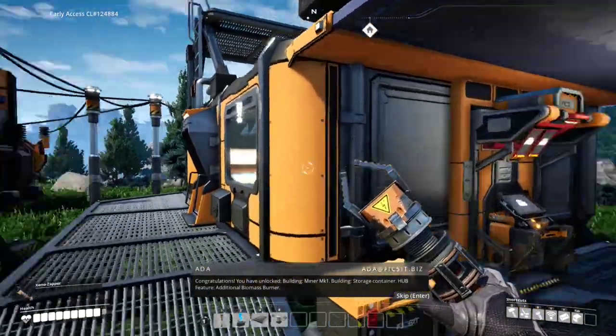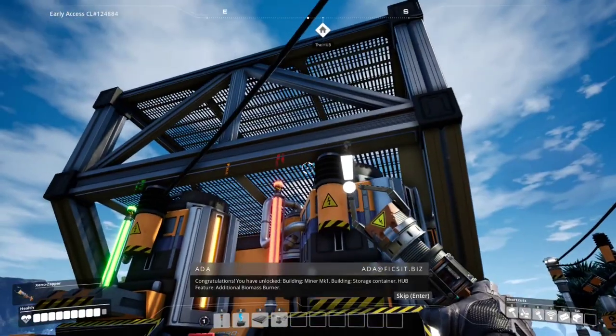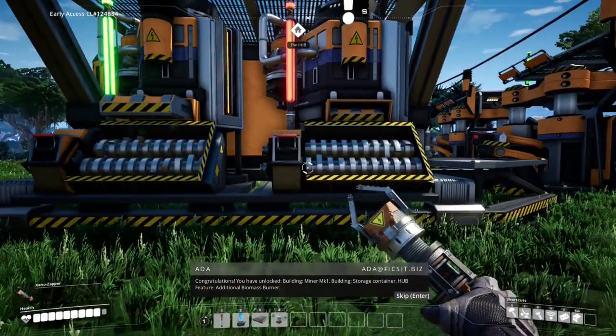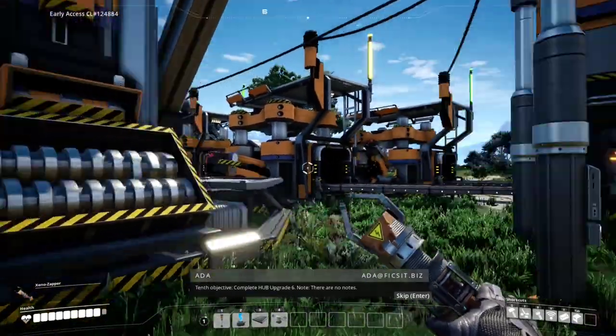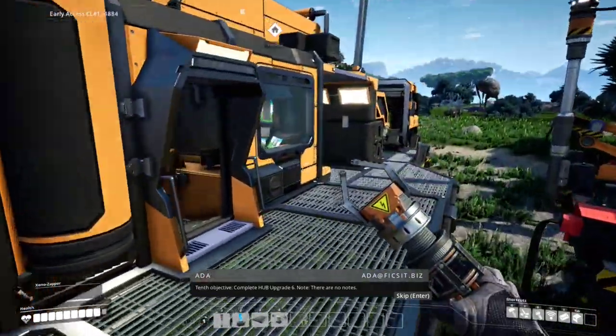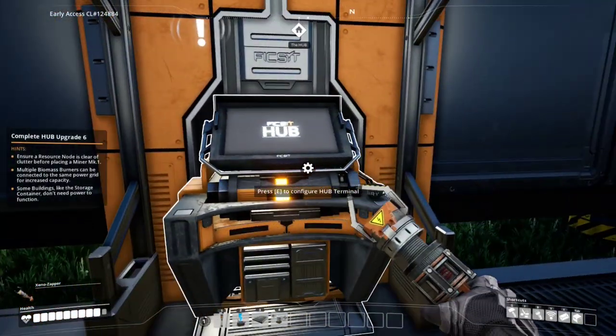Congratulations! Unlocked: building minor mark one, building storage container, another generator, additional biomass burner. Complete hub upgrade six - note: there are no notes.